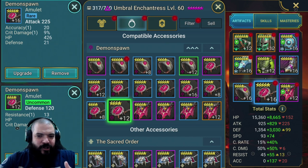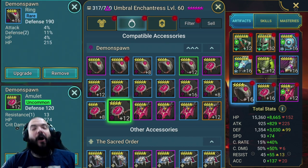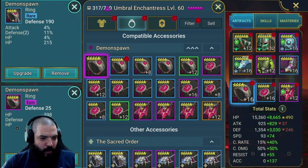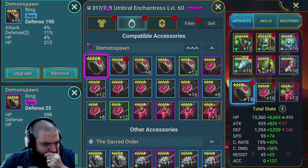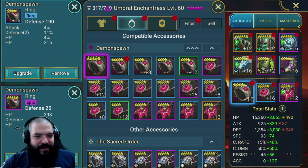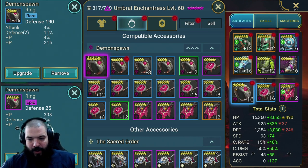Ideally you'd want something with defense as a percentage - that would work out miles better for her. So crit damage on the amulet is definitely what you want, then defense, then HP - just avoid attack. For the ring, defense is absolutely perfect and that's what you want all day long. The more defense she's got, the more damage she's going to be putting out.